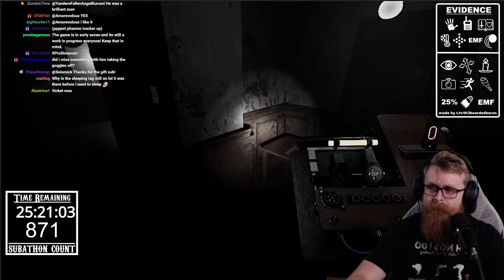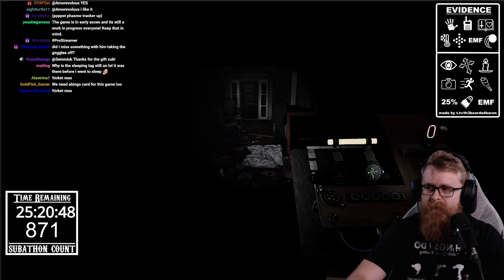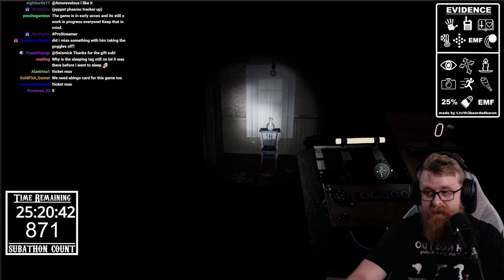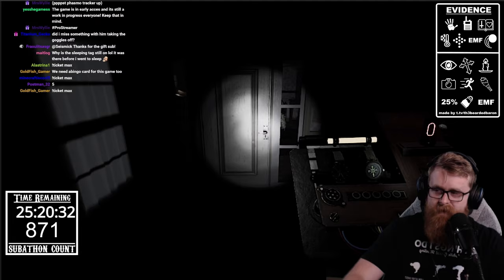And there we go — we blew up a light. Depending on the difficulty setting, that determines how many lights you can turn on before they start blowing out. There are a ton of different jump scares and a lot of interactivity in this game. For now, we just walk around and wait for the ghost to start interacting with its environment.